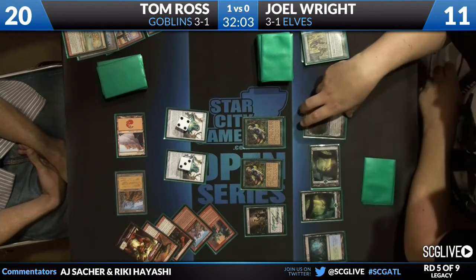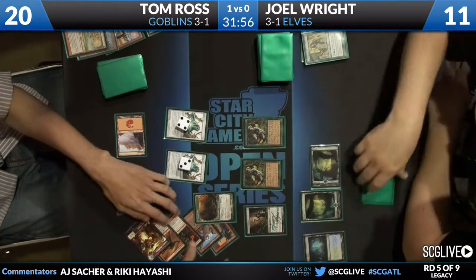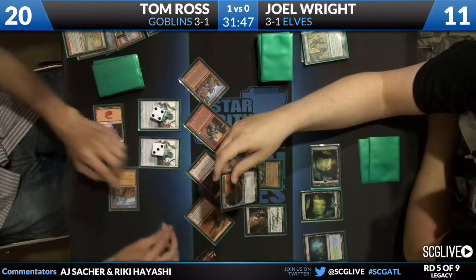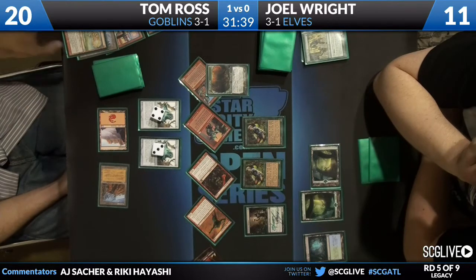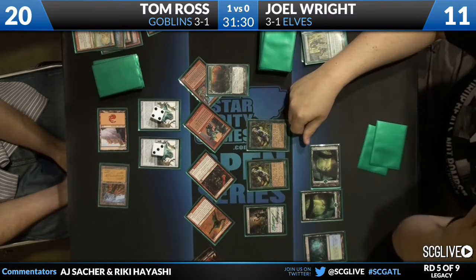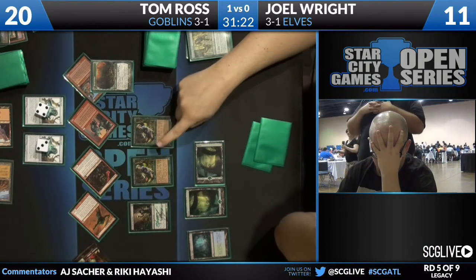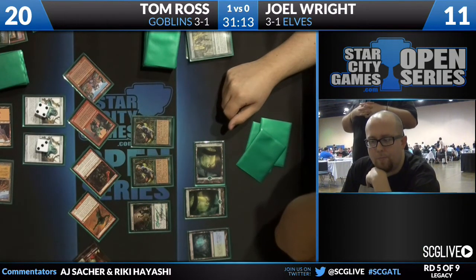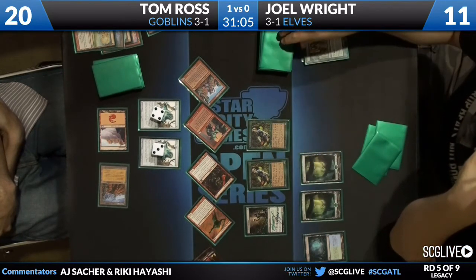Casual attack from Tom Ross. Joel looks to block — based on the way he's blocking, it seems he did not block last turn. He blocks the Ringleader for the most damage. His hand is two Gaea's Cradles — no Glimpse, no Ranger. Full on face palm. It's like he's got the facehugger from Aliens. He bounces the Dryad Arbor this time. He would have drawn that Deathrite Shaman and would still be powering through his deck in the alternate universe where he didn't fizzle.